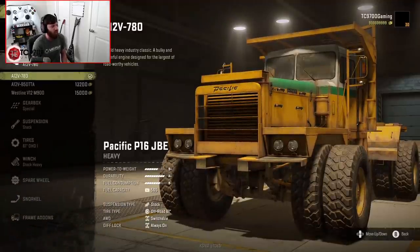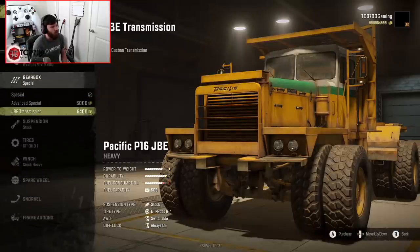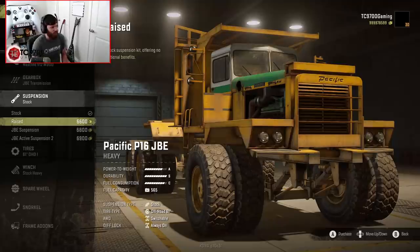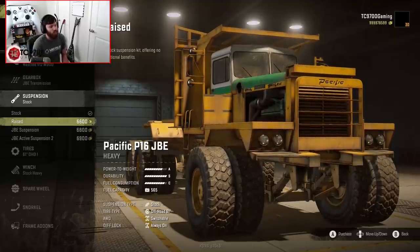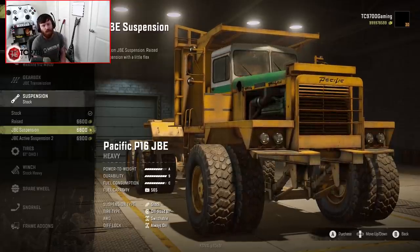So we're going to do a full build. We'll go up to the Westline V12 M900 engine and the JBE custom transmission. We're also going to look at the suspension options: stock, raised, JBE suspension which is about the same height as raised but with more flex, and the JBE Active 2 — which is interesting. I'm not sure if it goes much higher than the normal raised suspension, but we'll potentially try it out later.